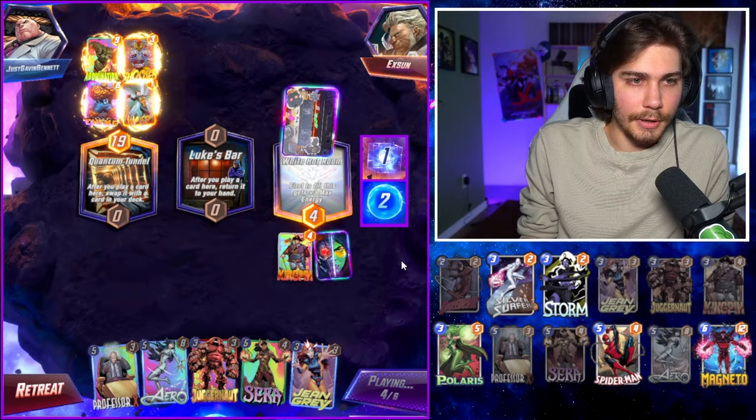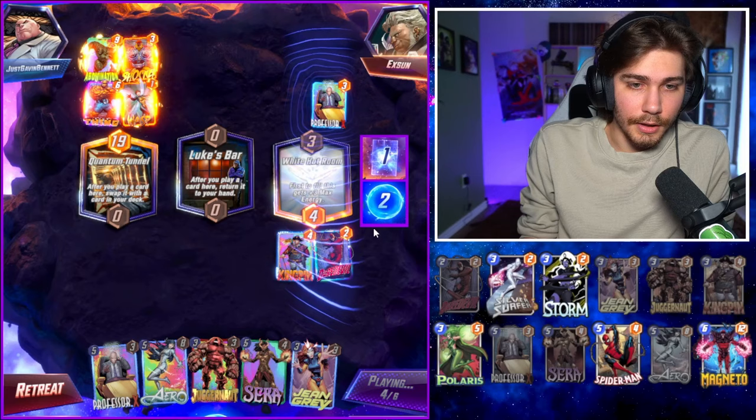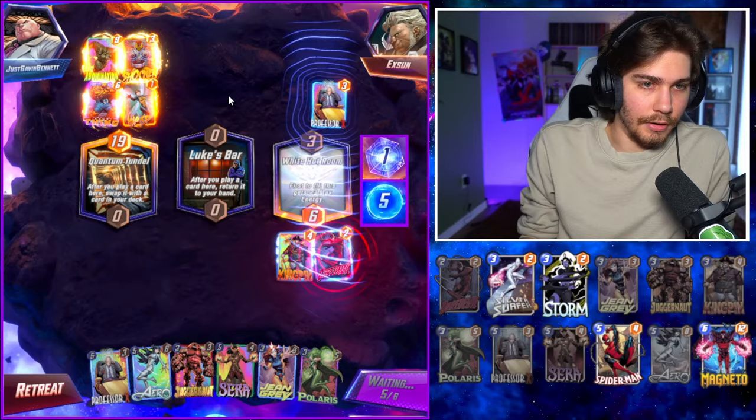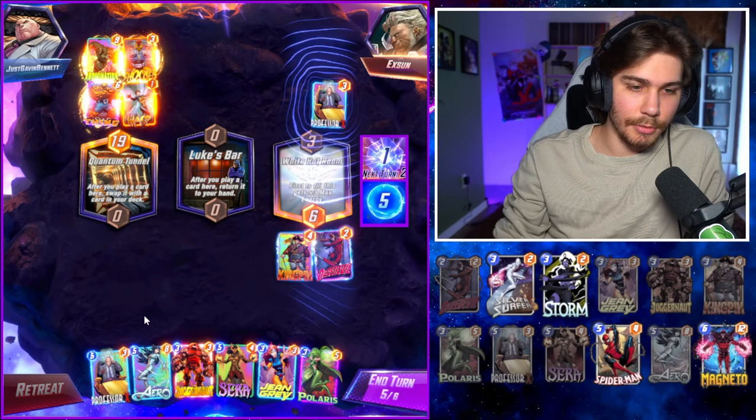What is that — please be bad. Abomination. Oh hey, okay. He's gonna play something at Luke's Bar. That was extremely lucky. Why does he have Morph? Is he gonna play something here? He goes first so he's gonna reveal and it's gonna get sent back. I'm just gonna snap either way because I just win. He just skipped the turn.